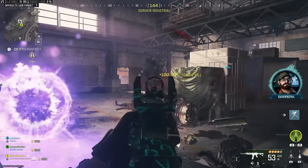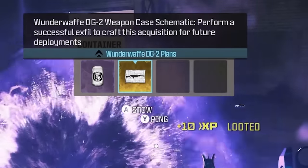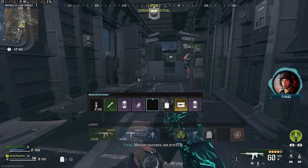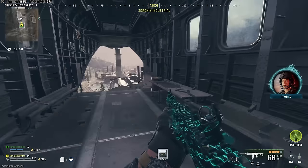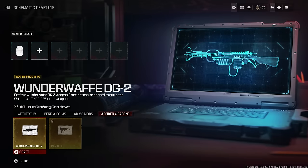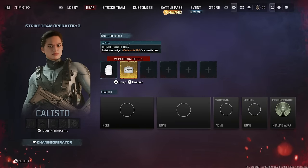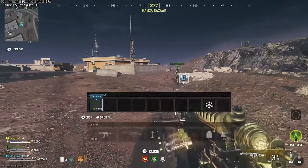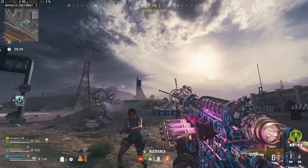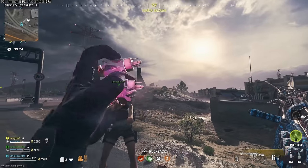Once you hit 50 kills, finish the objective and go over to the rewards rift. Inside, you're going to see Wunderwaffe DG2 plans. You want it to be the plans for the weapon, not just an acquisition - it will say 'perform a successful exfil to craft this for future deployments.' So your job is to exfil successfully with the plans. Once you've done that, you can craft the Wunderwaffe over and over again from the game's menus. It goes on a cooldown each time, but it's not crazy long, and you can stack up Wunderwaffes to use whenever you want.